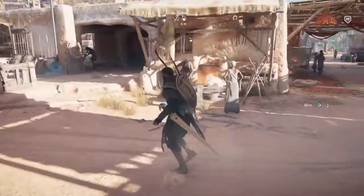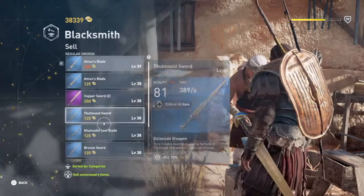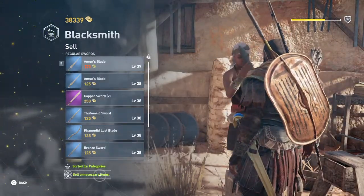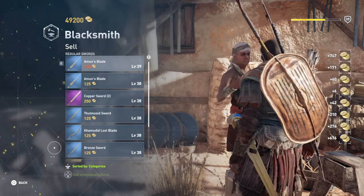Apart from that, you're going to want to go to a blacksmith and interact with him. Go to sell, and then at the bottom it says 'sell all unnecessary items.' You just want to hold that down. And there — that's the trophy.